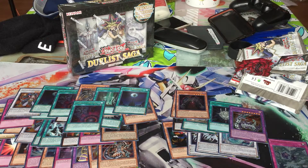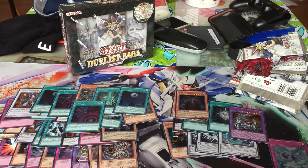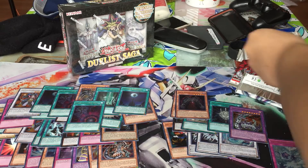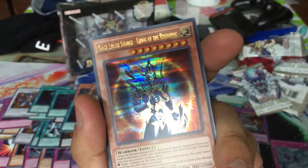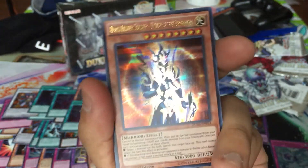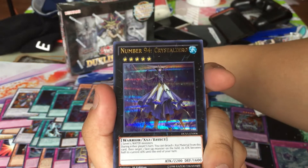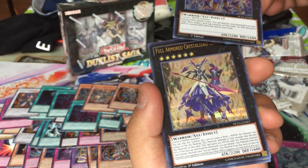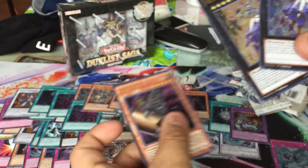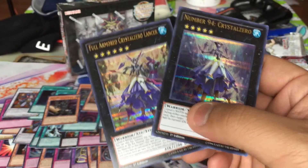I might open some more boxes after this. Three packs — don't let me down. Another reprint of Red-Eyes Darkness Metal Dragon. A reprint of Black Luster Soldier - Envoy of the Beginning — look how beautiful it is. And — wait — whoa! Number 94 Crystal Zero! And oh — I got Mezuki too. I just got these two back to back: Number 94 Crystal Zero and Full Armored Crystal Zero Lancer. I'm holding on to these two. For number collectors, if you're missing 94 and 70, this box is a get.